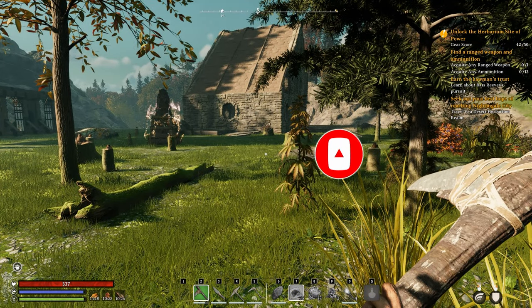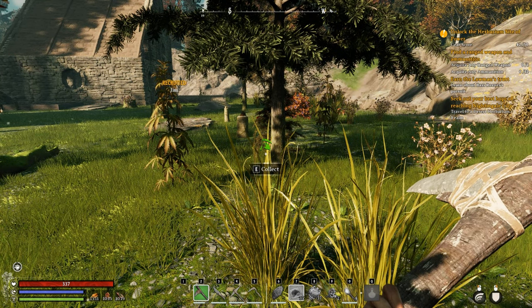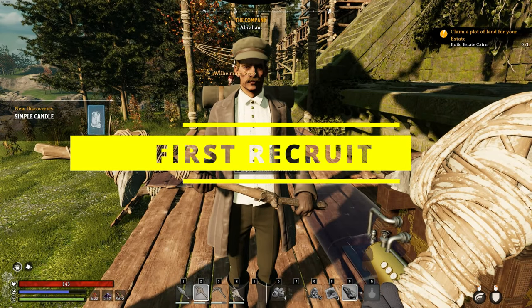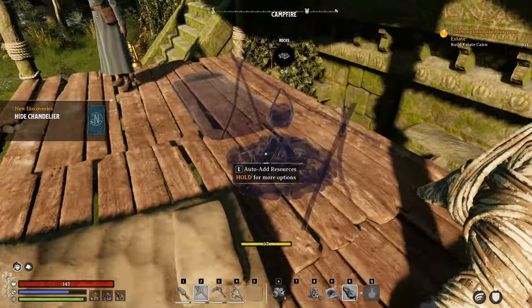Once you've completed your basic tutorial with Puck, he invites you to choose your abeyance realm. Your abeyance realm is where your home base is — a place of minimal risk and also where you're going to find your initial trader. There you can buy your basic recipes but you can also recruit a helpful companion. To recruit your companion you need to speak to them first and they will request your help with a build task.